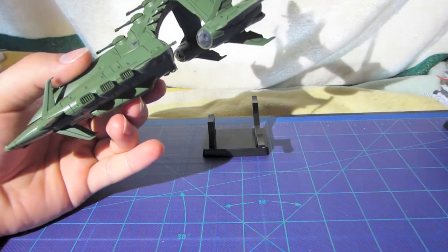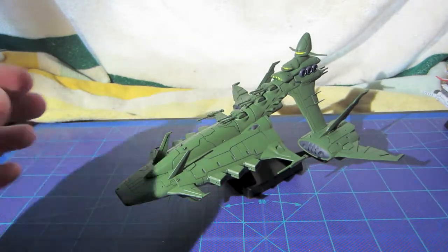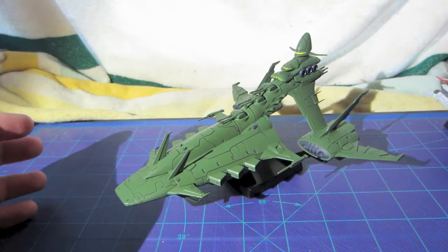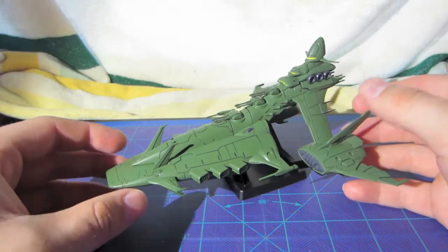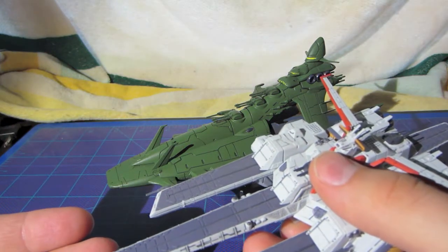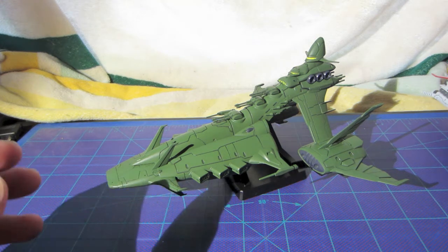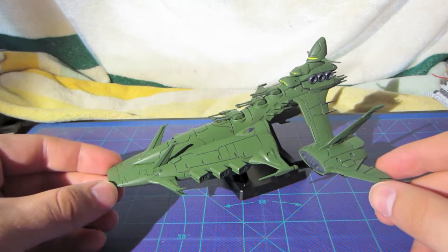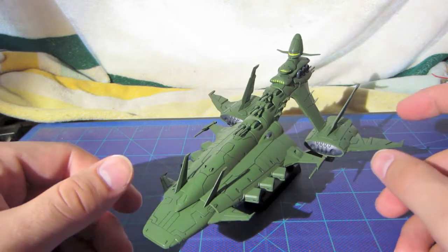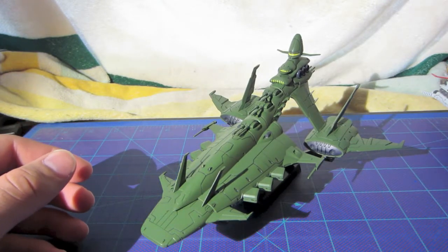All of the Cosmo Fleet Specials are around six to six and a half inches long, so this one is the same length, they're no different in length, but in terms of width it just dwarfs all the other models. It's a huge model and it's tall — it takes up a lot of room on your shelf.